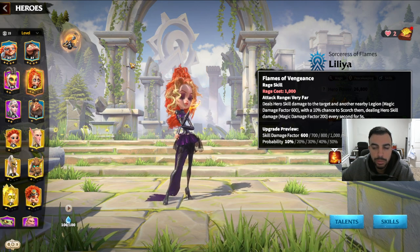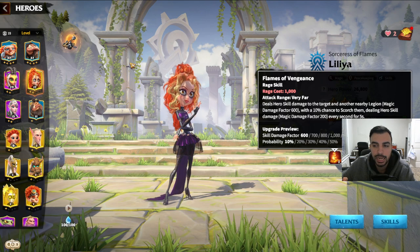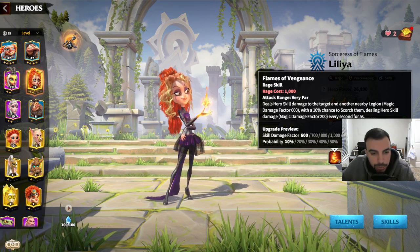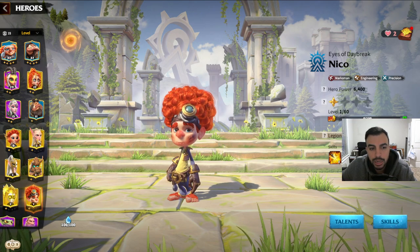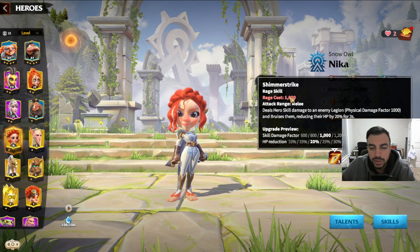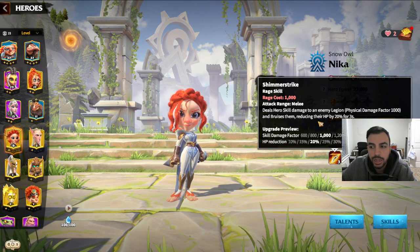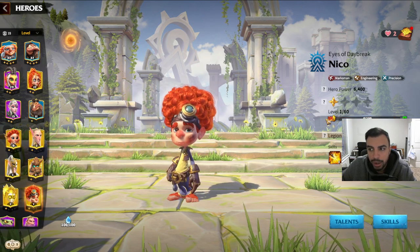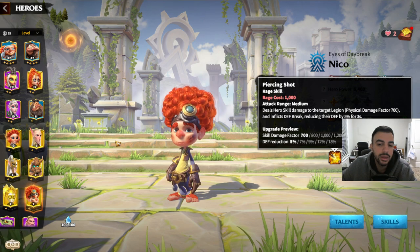The general rule is that your secondary hero's range has to be equal to or farther than your primary hero. Because if, for example, you attached a medium-range hero as primary but then attached a Melee hero as secondary, the secondary's active skill won't go off since you're attacking from range. That's why you always want the secondary to have equal or greater range.